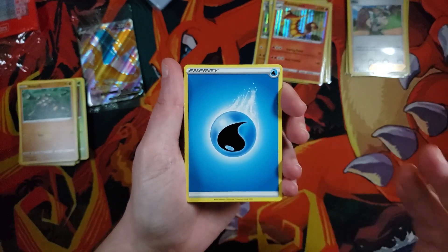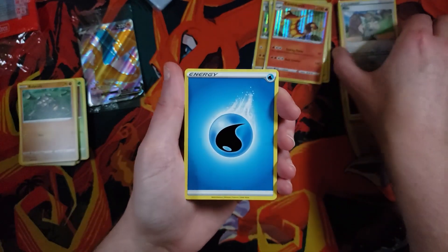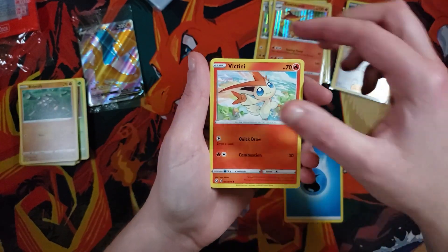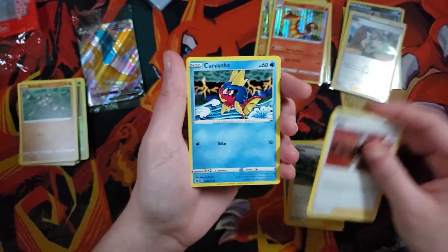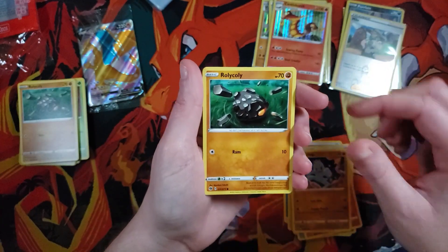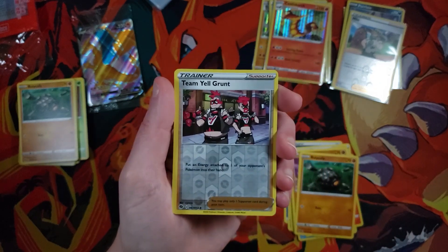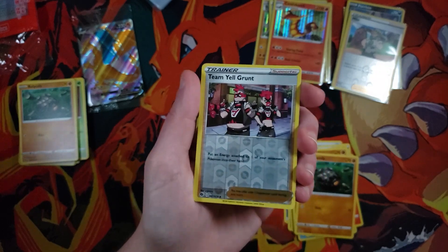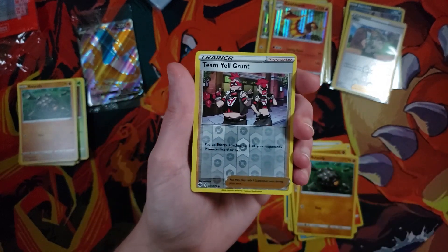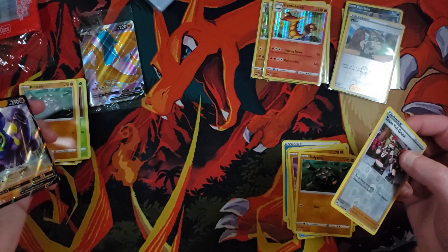Here we go — last pack magic, the pack one of you is going to win. Make sure you leave a comment and subscribe for a chance to win it. We're going to go: Water Energy, Victini, Sonia, Kabu, Carvana, Potion, Vulpix, Machop, Rolycoly again. Our reverse is a Team Yell Grunt, and for the rare it is — Grapploct V! We got a V — that's kind of not a Charizard.